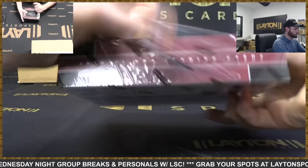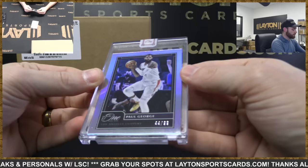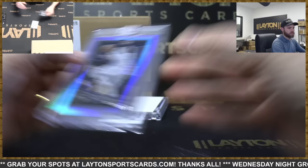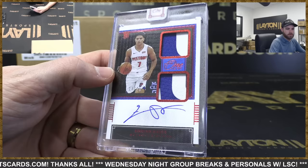Let's see a downtown or really big rookie in the last box, then we'll go to Flawless. The numbered LeBron is very nice. Paul George, Clippers, to 99 — there you go Clips. And rookie dual patch auto to 25, Killian Hayes, Pistons. Pistons with a couple rookie hits, congrats on those in the One-and-One case.